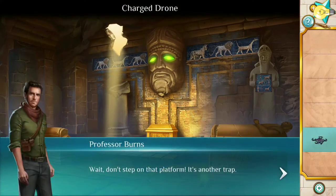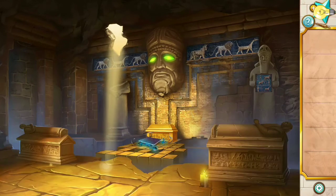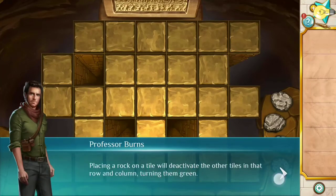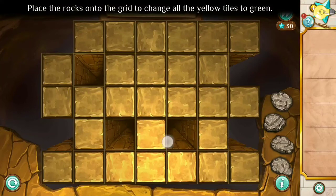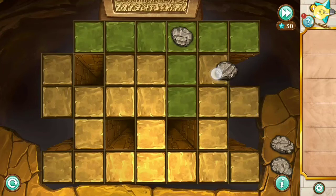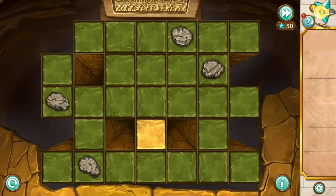Now we can continue forward. The last puzzle is the dragon. You need to drop the rocks to make all the stones turn green. I'll give you the answer immediately — one rock adjustment at a time. Let me think: one, two, or this one.